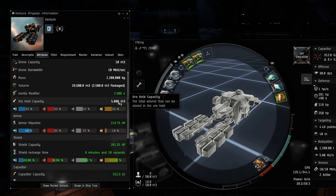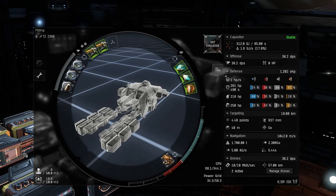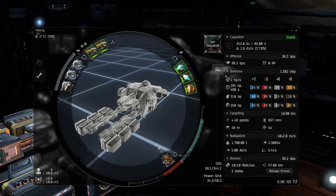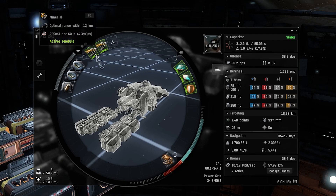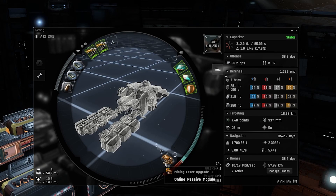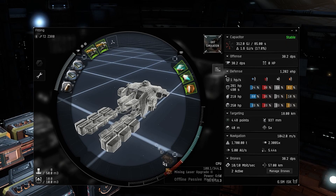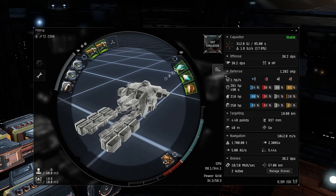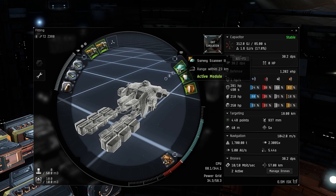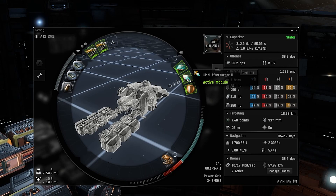Now let's move on to the Tech 2 variant. Not a lot changes — you're just upgrading things as you get more skilled. For the high slots, instead of Miner 1s you're using Miner 2s, which are going to do 255 m3 per 60 seconds. For the low slot, you'd use Mining Laser Upgrade 2s — if you turn that off, the yield goes down. You can also run a Survey Scanner 2, which has a larger scan radius in kilometers, and a 1MN Afterburner 2.